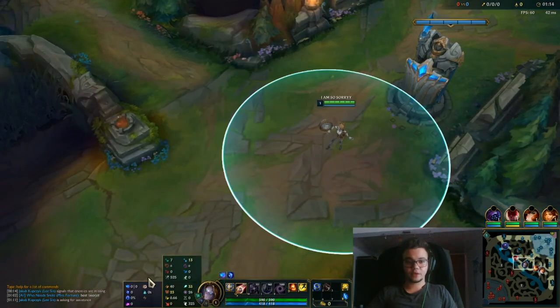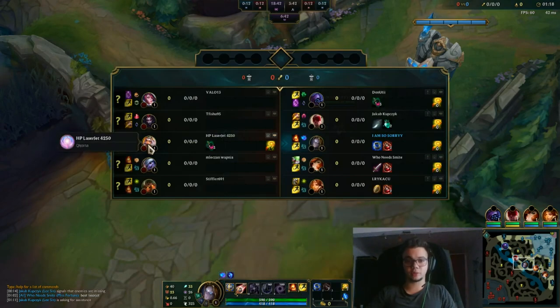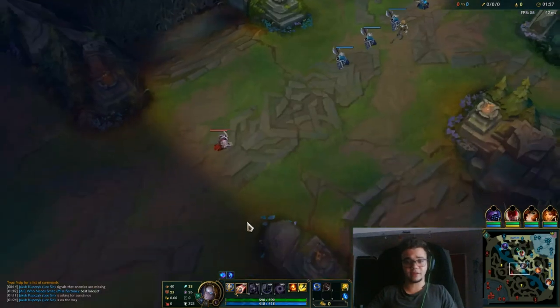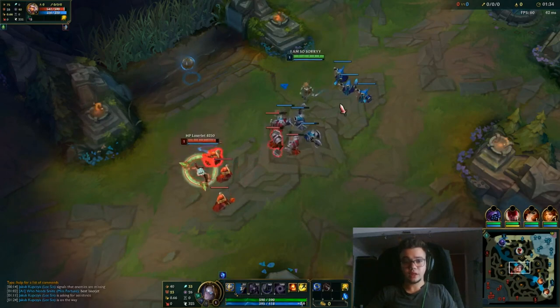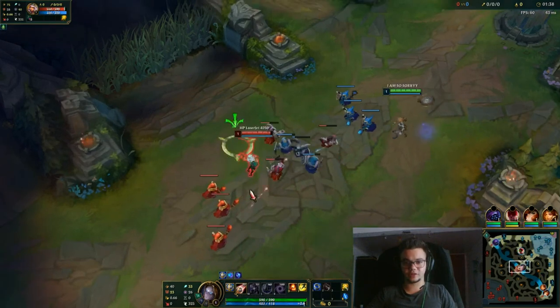For summoner spells you should play with whatever you feel like is most useful in the current matchup. I want to go for the kill because I really want to outplay this, so I'm playing with Ignite. Most people play with Teleport, Exhaust, or even Barrier, so it's not mandatory to go for Ignite as I did.